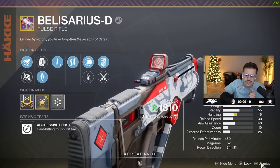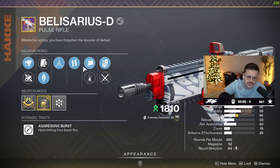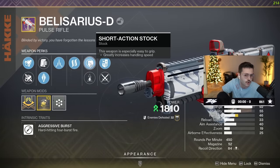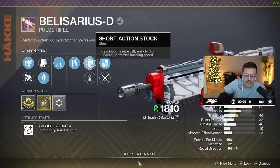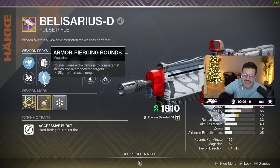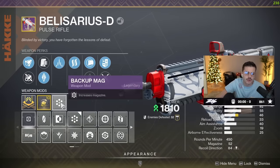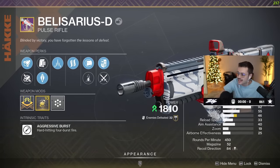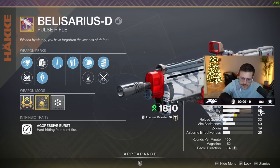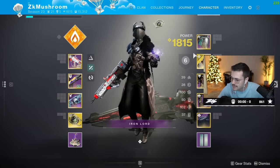Do not sleep on this weapon — once you get the god roll it will farm. The roll I got, with my luck I didn't get lucky. You can get an origin trait or handling or stability. I got Hatchling, Slice, Armor Piercing, Extended Barrel, and a handling masterwork — 52 in the mag with Backup Mag, 92 range. Stability is 55, handling 46, and on paper it looks phenomenal.